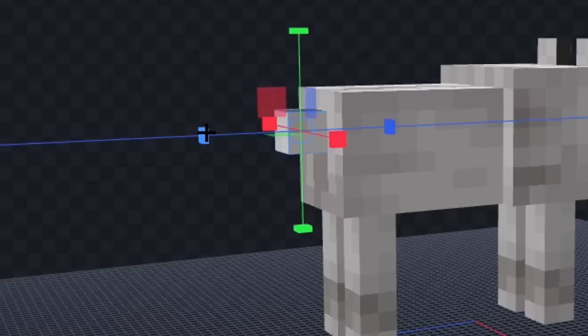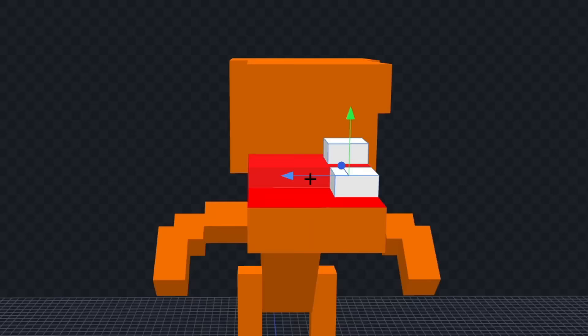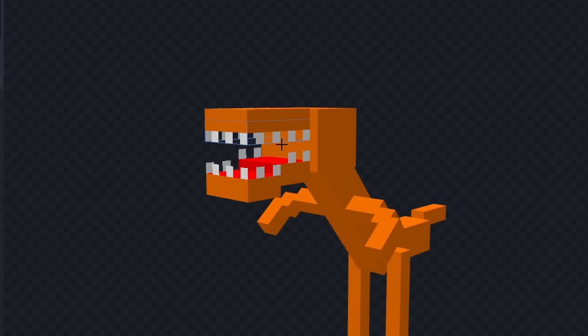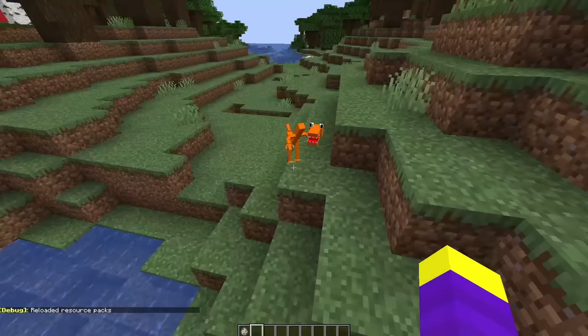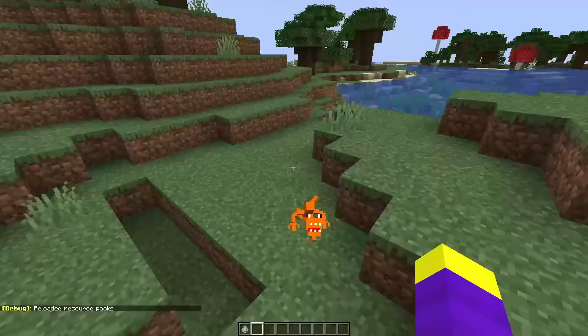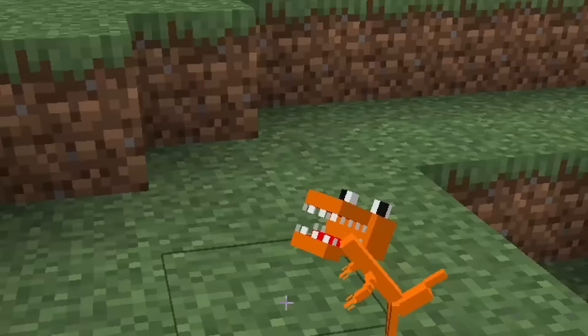Next we'll make Orange, and we will make him from a wolf. Let's change the shape of his tail and rotate his body. Now let's give him some arms and some teeth — okay these are way too big. Let's spawn a baby Orange — it's the same thing with a bigger head. Let's try to tame Orange — okay this is perfectly normal. Now he just has a big red square and his tail is broken.